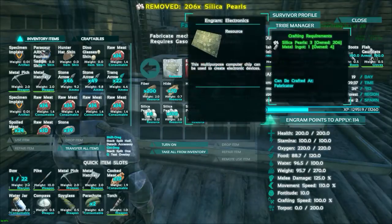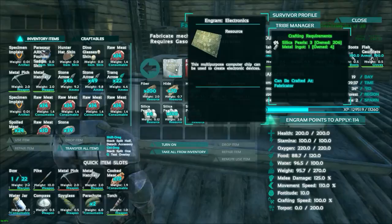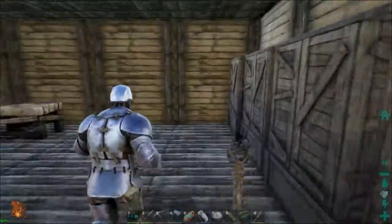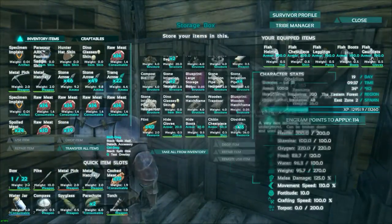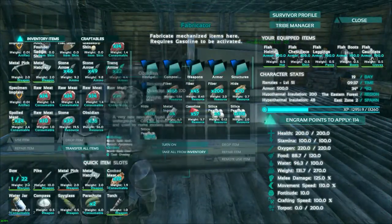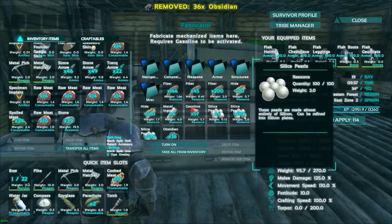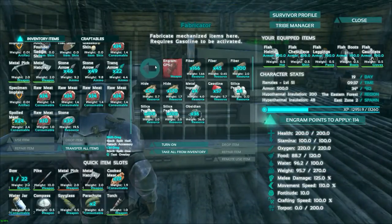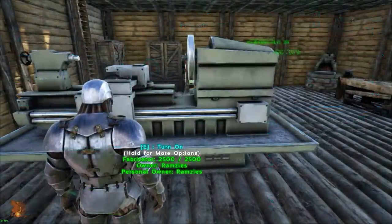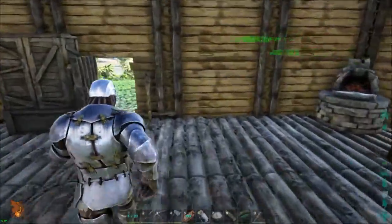We have so many pearls already. Polymer — we have some obsidian here, that could go in there. We should make some polymer actually. For that we need some more cementing paste. Those chitin kind of things are so hard to come by, but I think I might know where we can get some.